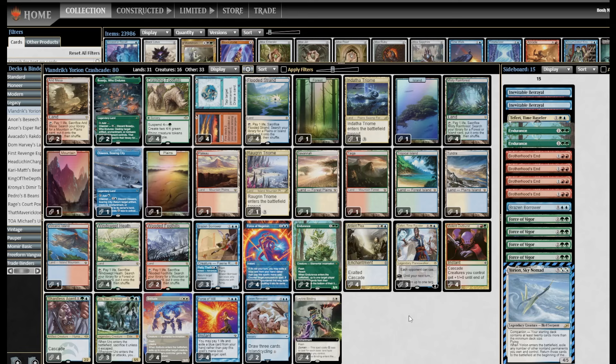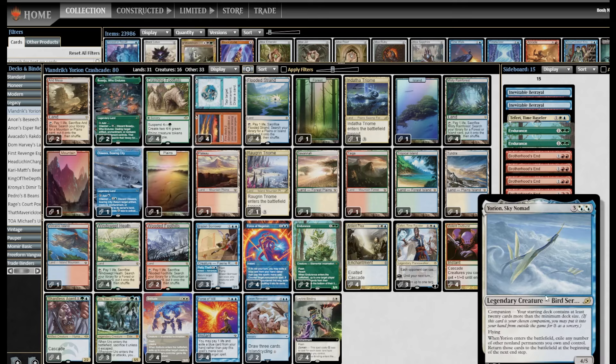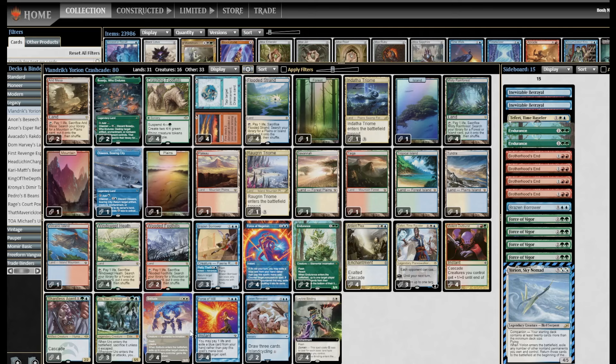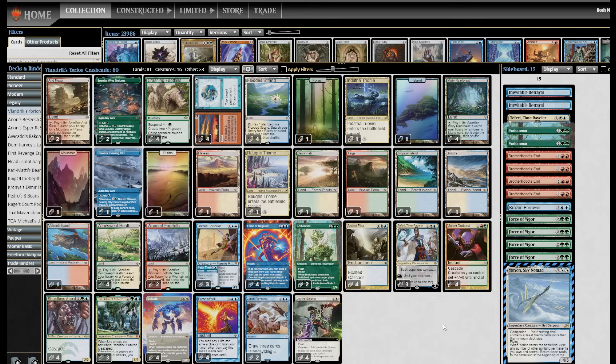This deck is Cascade Rhinos — Crashing Footfalls. Spend 3 mana, get two 4/4s. Pretty good deal. It's also a Yorion deck — the deck that had just broken when Yorion got banned in Modern. By having 12 Cascade enablers in an 80-card deck, you actually have a higher density of hitting Cascade on turn 3 than a 60-card deck with 8 copies, but the same 4 Crashing Footfalls, so you're less likely to draw them. The math works great in both directions. Vlandric sent this in to celebrate playing their first paper tournament since 2019.